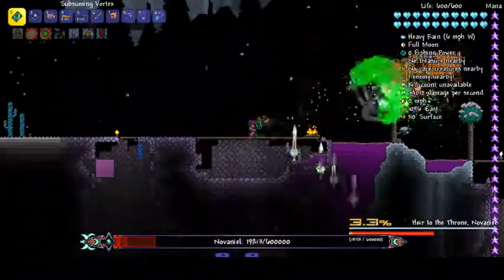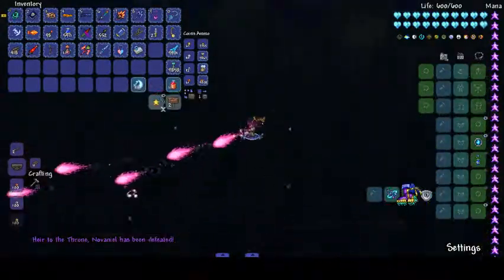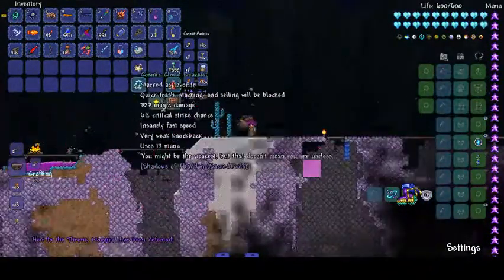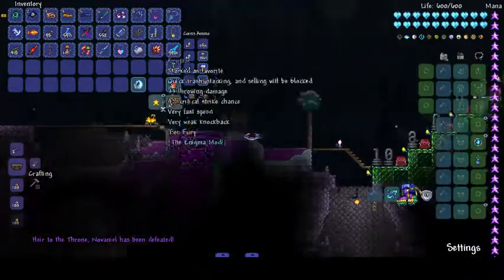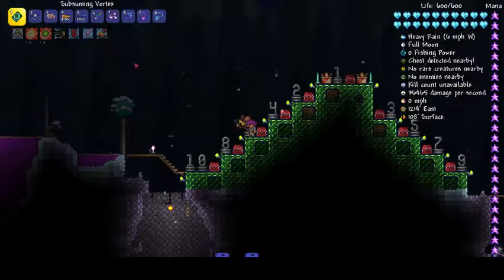Let's just kill Navaniel with this. There we go — and then he drops a bunch of different things. This is a really good weapon — I remember that from my mage run, it was a brilliant weapon.